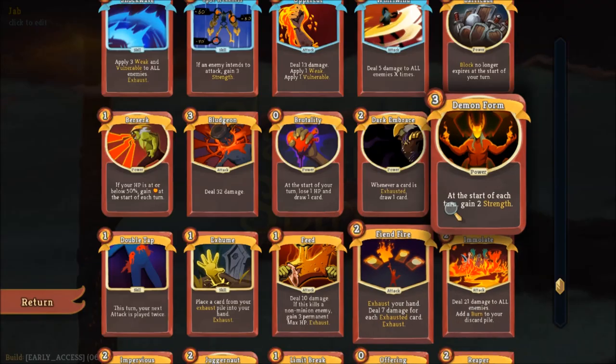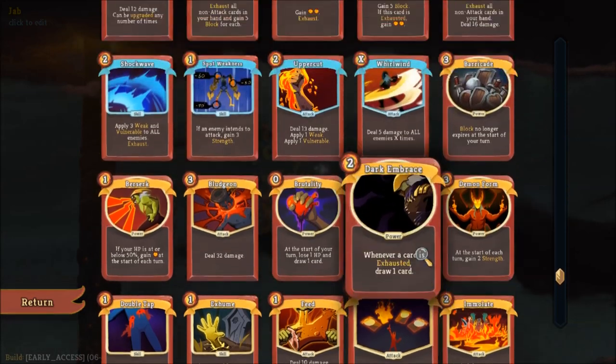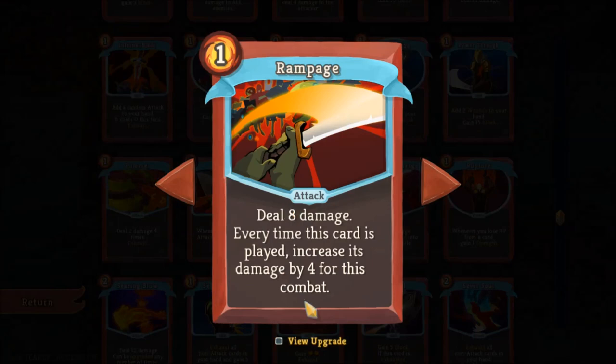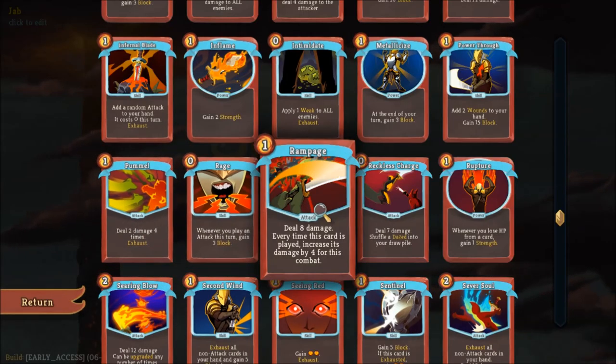One of the strategies I like to use — what I actually used to get a win — involves Rampage. Rampage is a card that gains additional damage every time you play it in combat, which means it can be a powerful ramp for just about any battle.